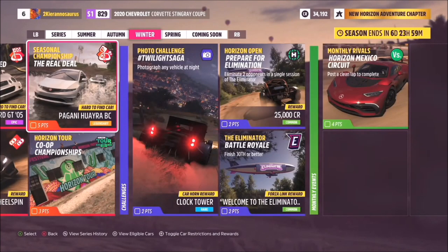For Winter challenges, the photo challenge hashtag 'Twilight Saga' asks you to photograph any vehicle at night for the Clock Tower Car Horn and two points. There's an Horizon Open challenge — 'Prepare for Elimination' — eliminate two opponents in a single session of the Eliminator for two points. And finish 30th or better in the Eliminator to knock off another Winter challenge.